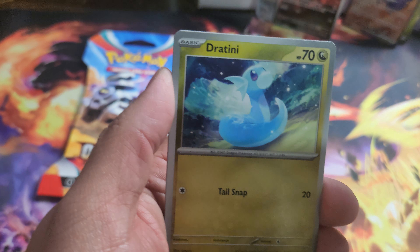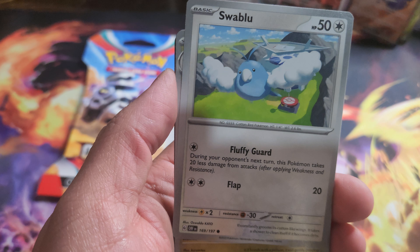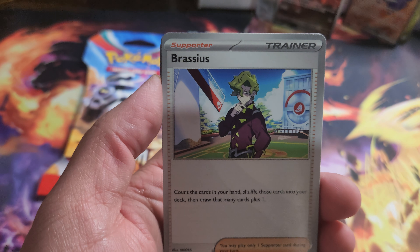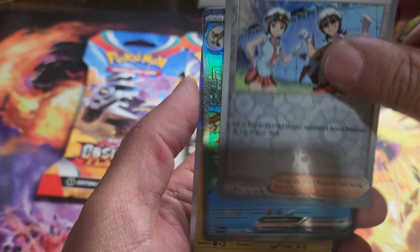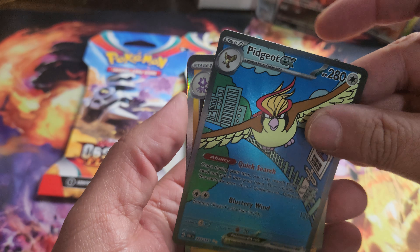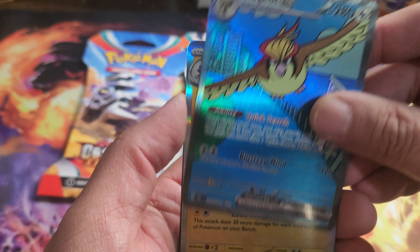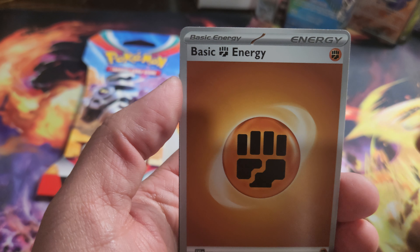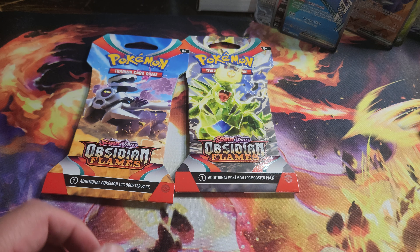Next pack: Charmander, Dratini, Oddish, Swablu, Altaria, Breloom, Houndoom, Team Star Grunt — oh nice! Pidgeot illustration there, very nice. So we got four of those now. Toxicity and the energy card and code card there.